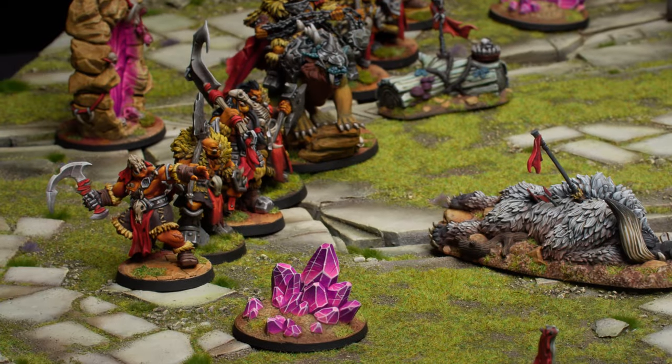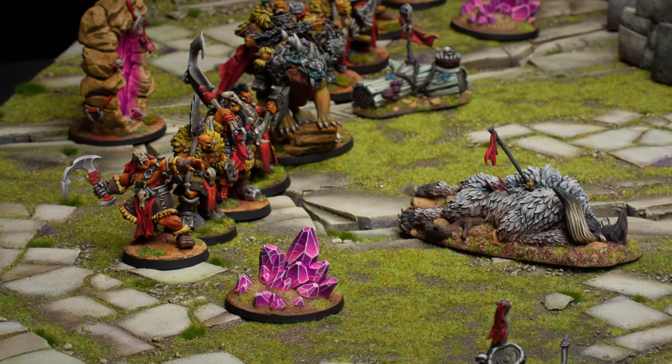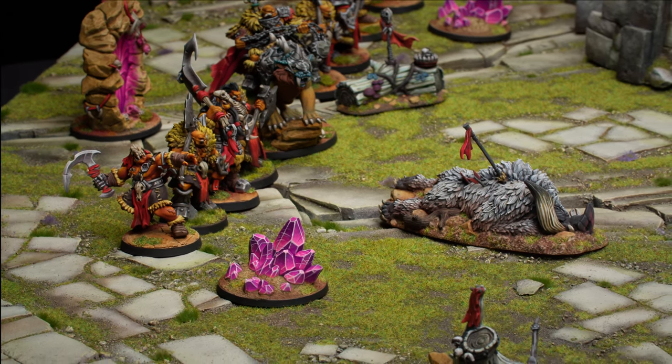When a model activates, it can take two basic actions. The available actions are walk, run, attack, interact, and cleanse. A model can perform these actions in any order and can perform the same action twice. The only exception are the two move actions, walk and run.